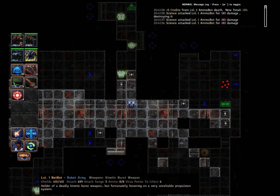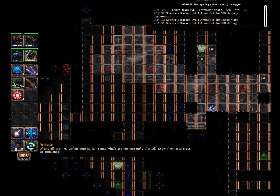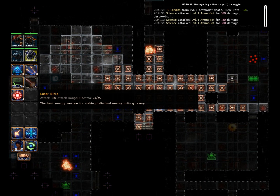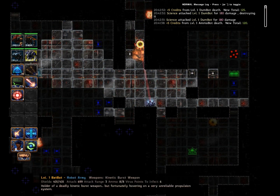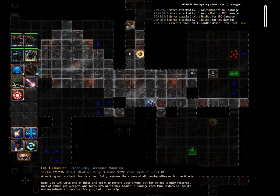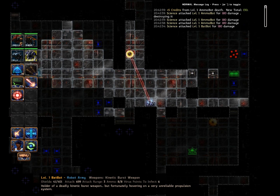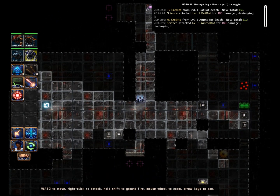This is a Batbot — deadly kinetic burst weapon, but it moves in a random direction. Now it's time to call up two Batbots, and let's just have fun poking away at this. As you can see, we're going through ammo very quickly, but this is just the early game — late game, things get much better for us.